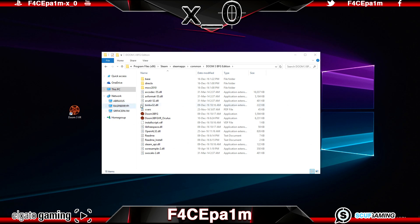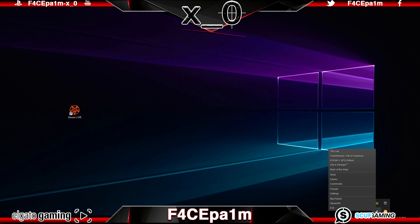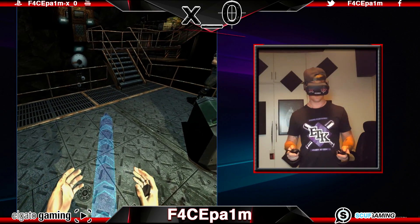Now make sure Steam is not running by checking in the taskbar for the Steam icon. If it is there, just right click it and select exit. And when you're ready, you can double click this Doom 3 VR shortcut, and it will drop us into the insanely gorgeous world of Doom 3 VR, where we can make a couple of final in-game tweaks.